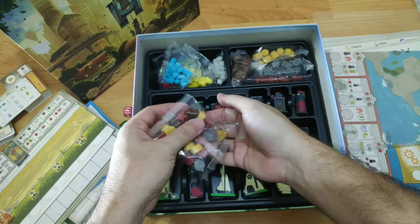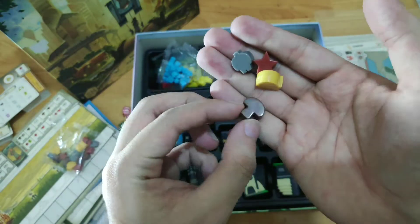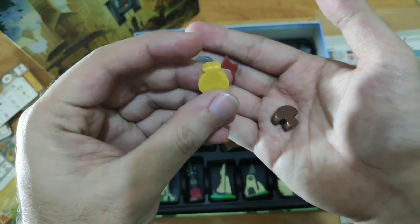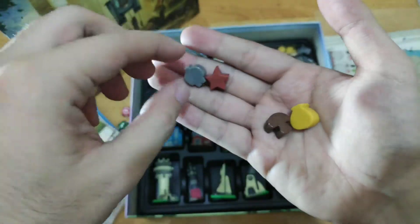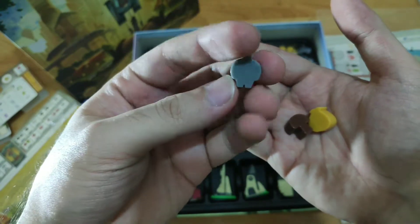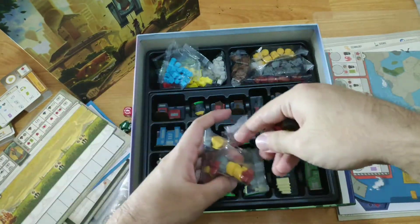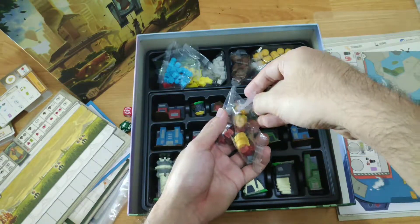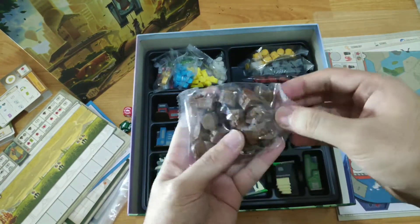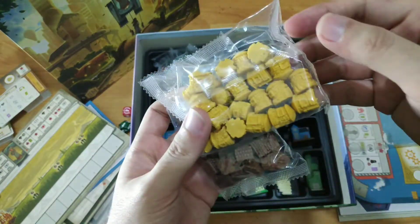Then we have resources — we have stars, and these are made of plastic rather than wood. Opening one set we get one of each: something like a mushroom or bread, a sack of gold or grain, something that reminds me of Baymax, and a star. So those are the resource tokens.